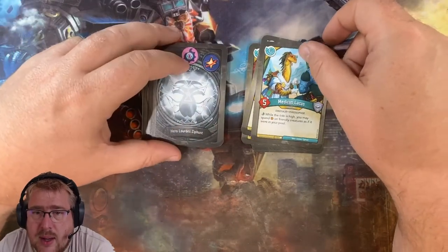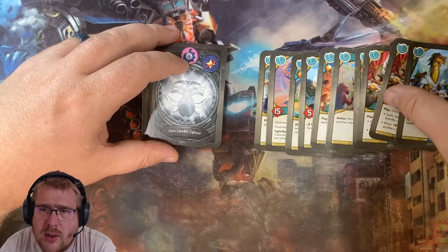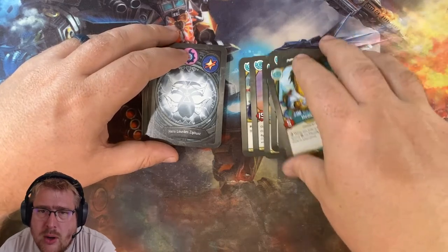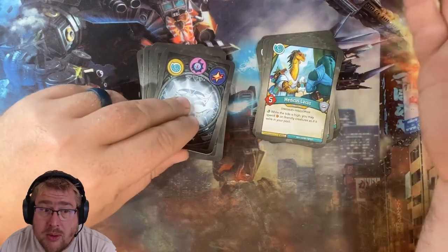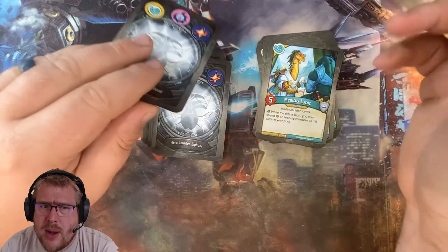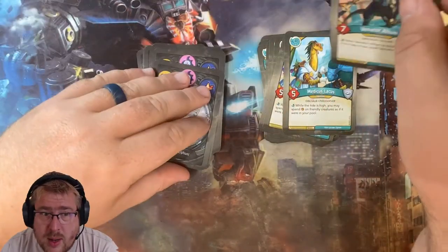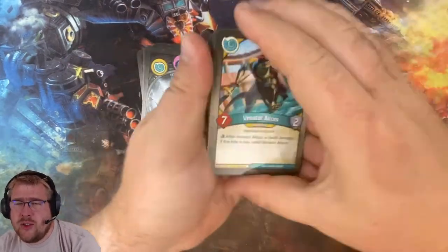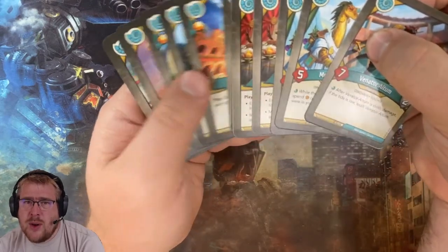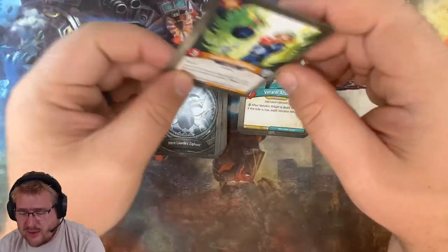Medicus Lackus — very nice if we get amber on our creatures. It looks like we're going to be constantly dealing with one or two amber on our creatures, not a ton. So I'm not going to expect the Lackus to be super important, but sometimes that means people will let it sneak by — if you're only spending one or two amber, is it worth raising the tide? Two Lackus's means we're more likely to have one on the table at any time. Venator Altum is just a big body. If the tide is low and it takes damage it gets exalted, which could be bad, but it's nice to have around.